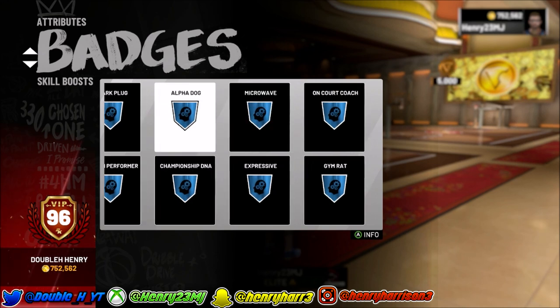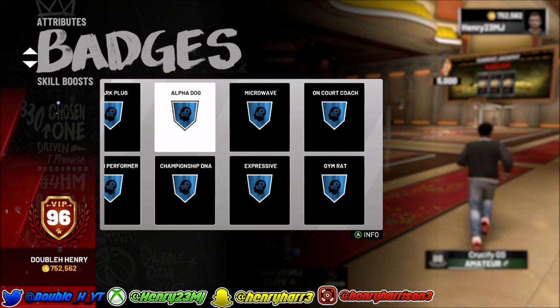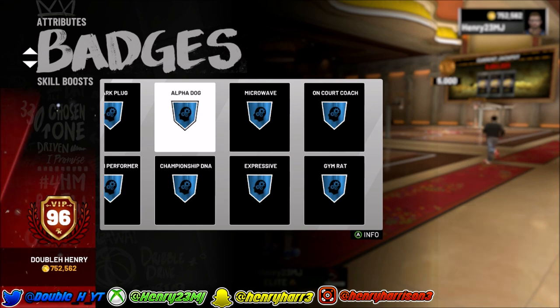Yes, I know this badge is a pain in the ass — this badge is hard to get. You can't get this badge just by playing the game, you actually have to grind for it. If you're trying to get to 99 overall, you're eventually going to need this badge to hit 98. And if you don't have this badge you can't even get mascots. I'm going to be showing you how to get Alpha Dog in less than a day, just like I did.